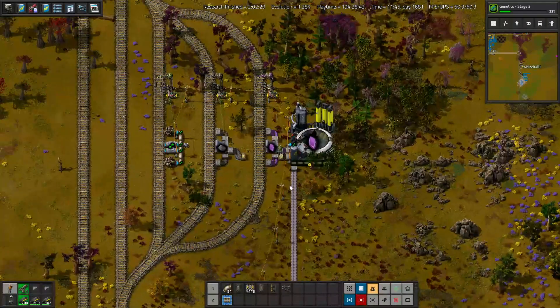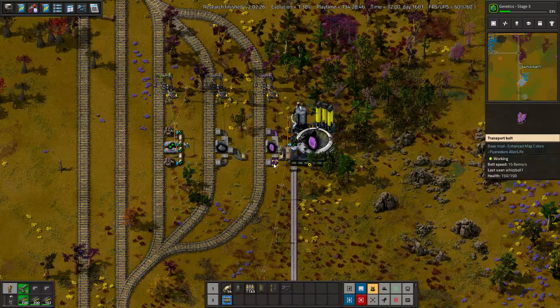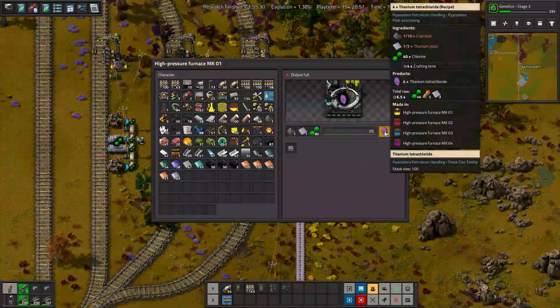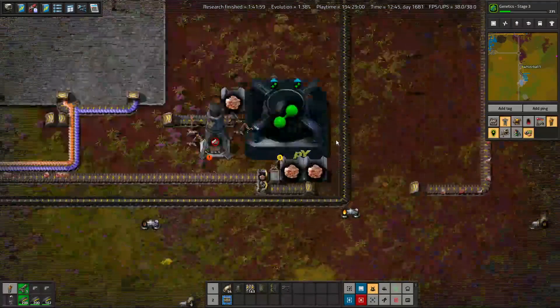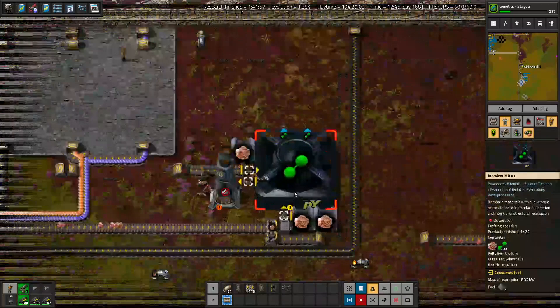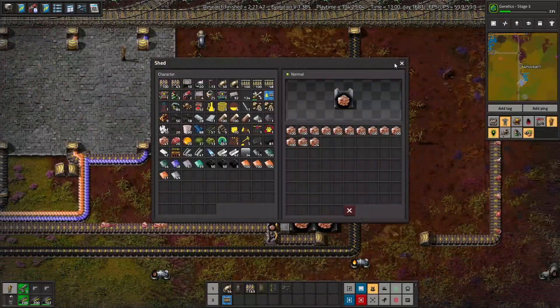Bonus round: let's talk about all the metal catalysts that we needed for petrochem, which is coming up fairly soon. Catalyst number 1: titanium tetrachloride. That needs titanium and chlorine. We are creating chlorine at the bus using an atomizer that turns guts into chlorine.